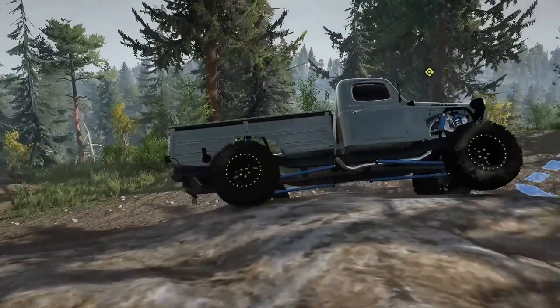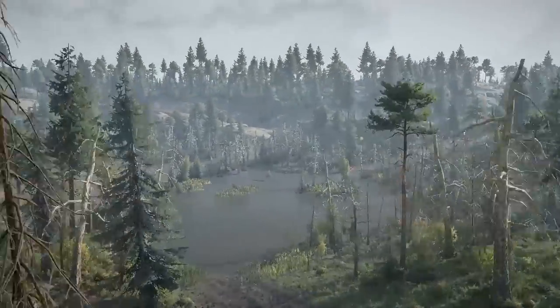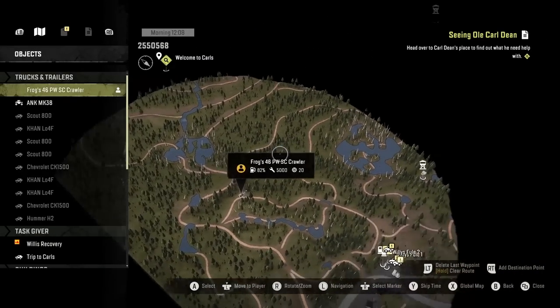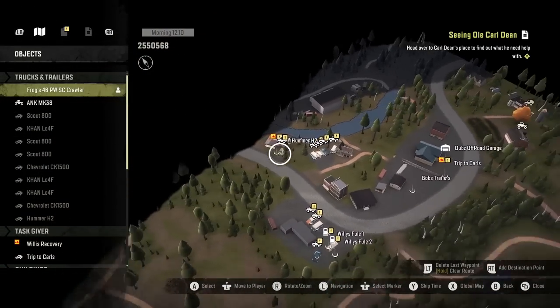These trails are literally designed to feel like trails you could run across in real life. Willis Truck Recovery was unlocked — let's see what else we can see out here. We get a little bit of a view of the swamp down there. We've got another watchtower down there that we can grab. We unlocked a whole bunch of stuff down here towards town, and there's the Willis Recovery.